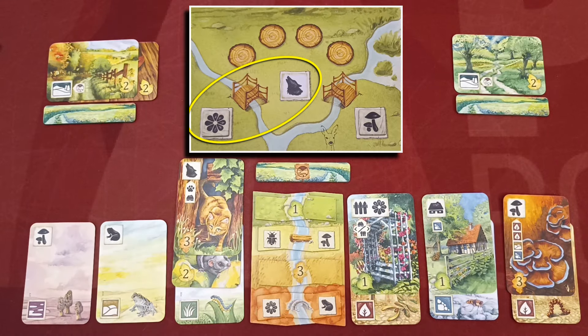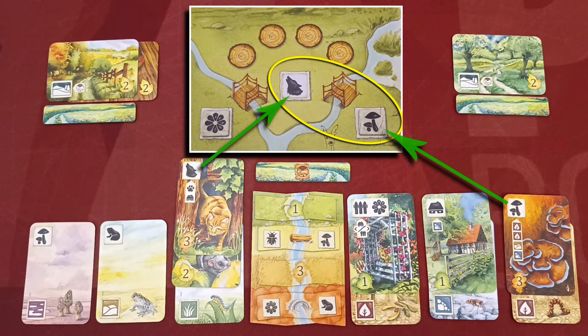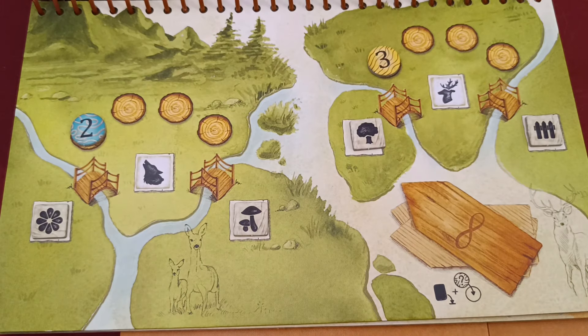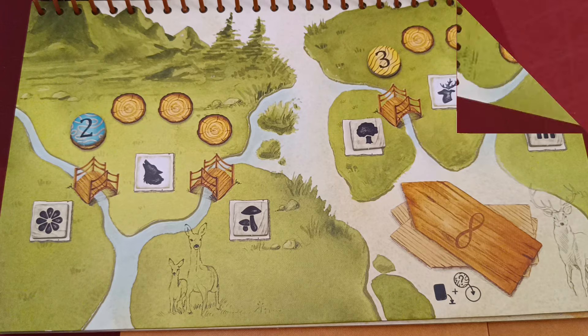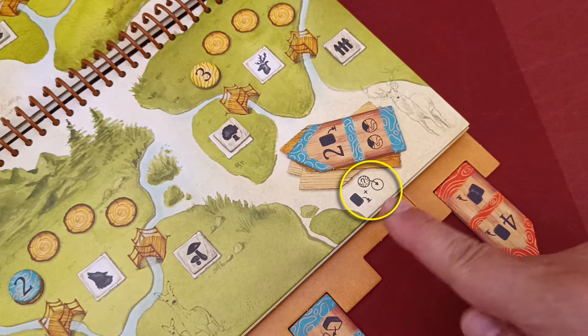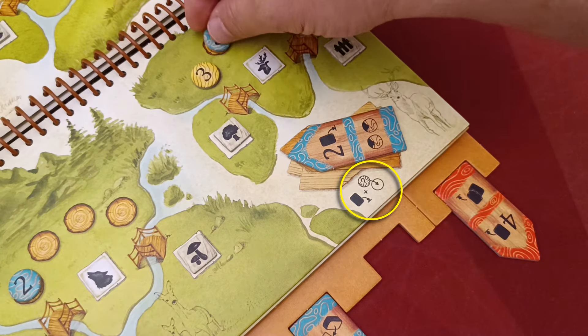When you play a path token in the notches, you perform the action and may fulfill a goal. Goal tokens come in pairs with a bridge illustration in the middle — the symbols must be visible on the corresponding side of the player's meadow and surroundings. For example, to achieve one goal pair the flower must be on the left side and the wolf on the right; for another pair the wolf must be on the left and the mushroom on the right. You can only have one bonus token in each such goal area.